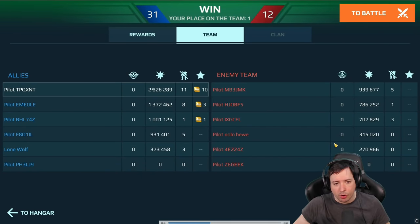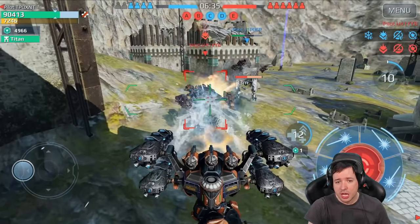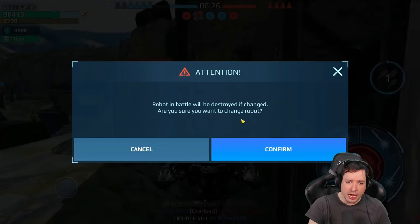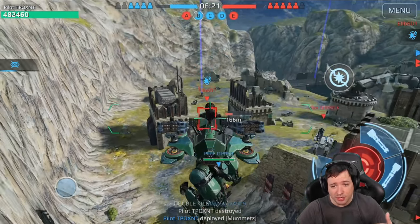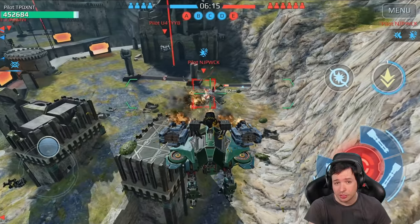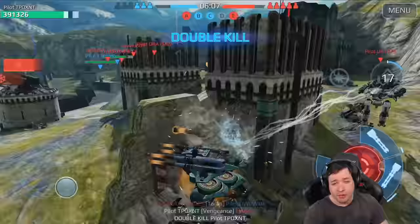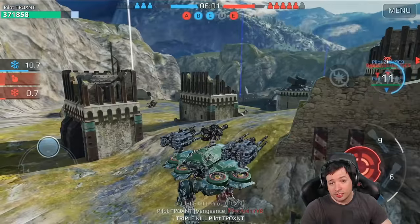Almost 3 million damage! You could also run the shotguns on it and go really close. However, I'm not so sure the shotguns would be the ideal choice because the Murometz is rather vulnerable when he gets caught without his ability. I personally prefer to have some distance between me and the enemy. So the brawling machine guns, in my opinion, are the better option compared to the shotguns. Of course, you could also try Cyclone and Cataclysm because they would be insanely powerful at range and very, very powerful at short range too — even more powerful, arguably.